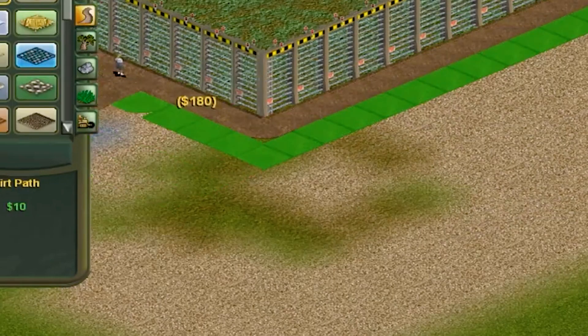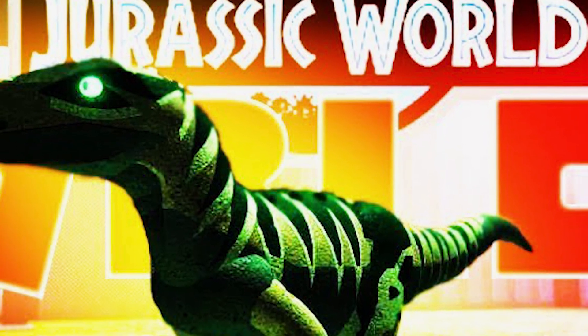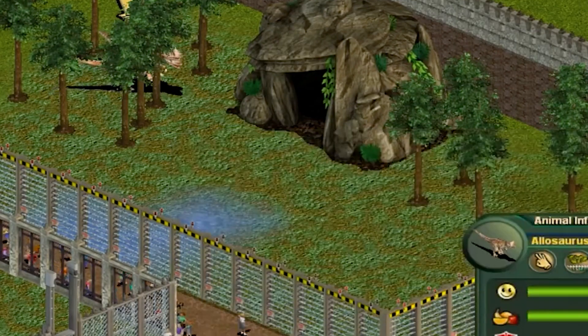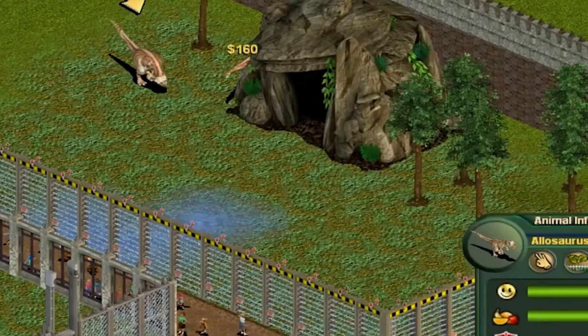Jurassic World Evolution. While we were tempted to put Zoo Tycoon Dinosaur Digs in this place, it is merely an expansion pack for a non-dinosaur game. Instead, we chose Jurassic World Evolution, a more current dinosaur business simulation. This game challenges the player to do something the Jurassic Park movies fail to do: build a dinosaur theme park that doesn't fall apart on the first day. You have complete control over the design of your park.